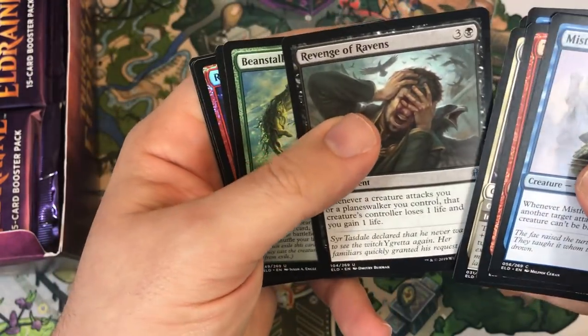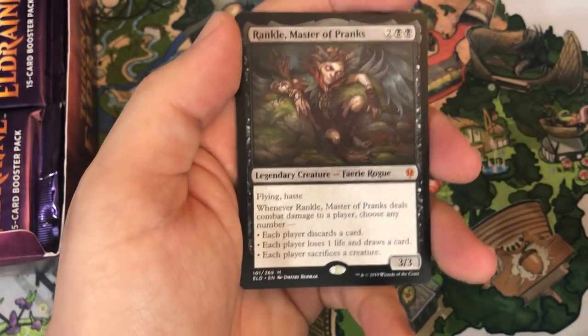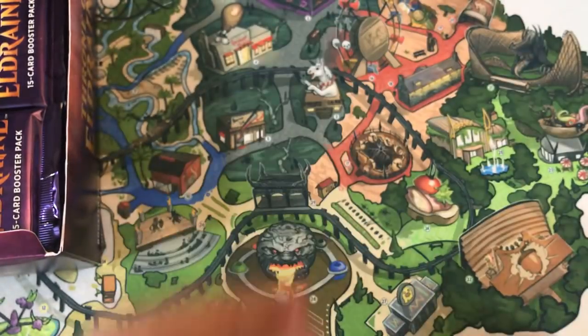Clockwork Servant, Revenge of Ravens, Beanstalk Giant — excellent uncommon. Our rare is actually a Mythic: Rankle, Master of Pranks, seeing plenty of standard play right now. And another foil — Rampant Smasher. Have we got a foil in almost every pack? Not going to complain about that.